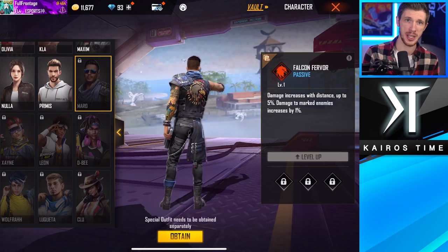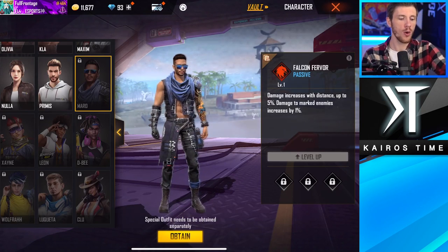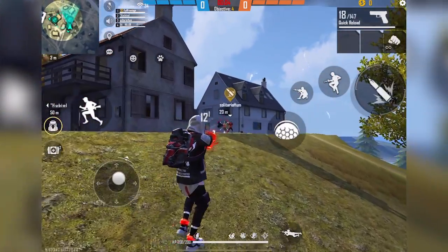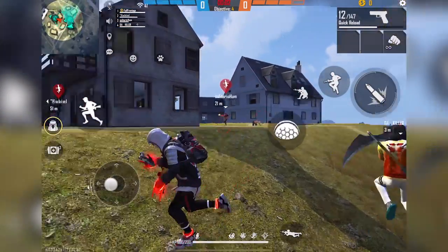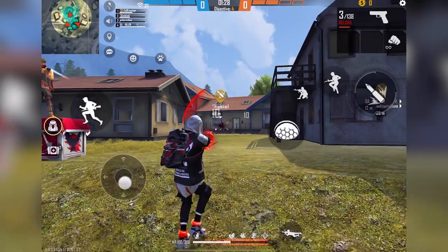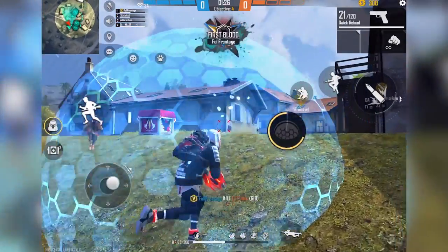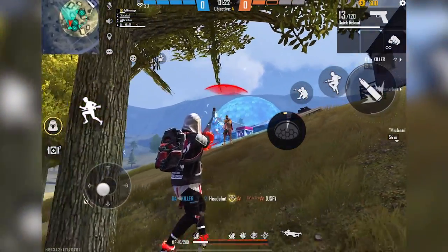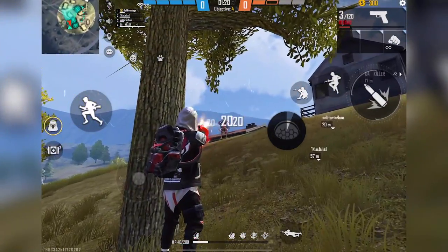Next, we have Samaro's Falcon Fervor ability, which increases the damage you do at long range by up to 20% at max level. It also increases the damage that marked enemies take by up to 3.5% at max level — super useful if you like long-range fights. It pairs very well with Mako's ability, which marks those targets, making it a must-use combo if you're planning to play as a sniper.